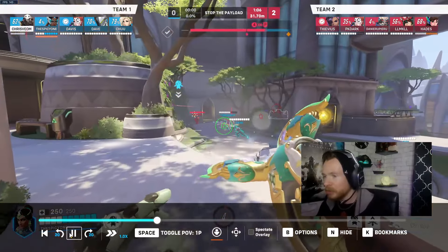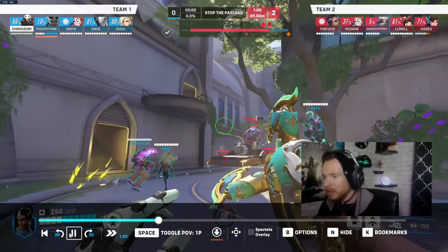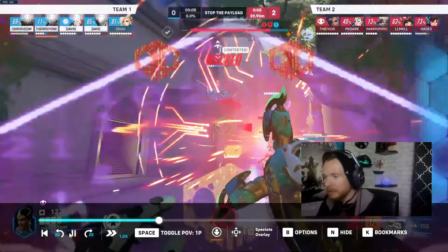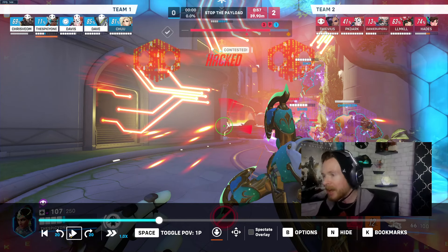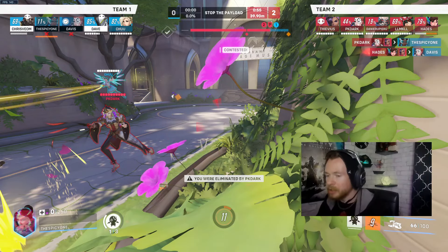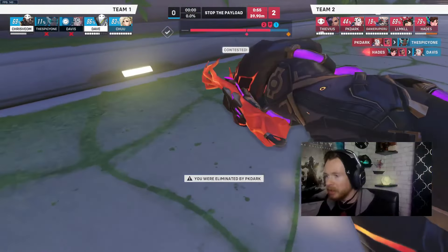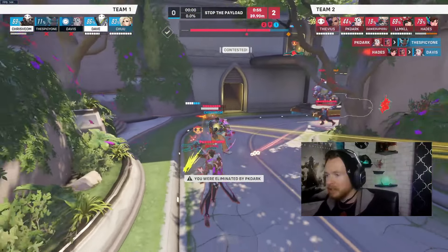Moira is here — you're moving forward to try and contest this point. You're throwing the right-clicks. That's an unfortunate hack. That teleporter placement is top tier — exactly what you want. You put yourself in a position where you can beam down on them like fish in a barrel as they come through the doorway, then teleport to safety. Unfortunately you got hacked at that moment, Mercy wasn't there, Moira is dead, and you were not able to get heals. You go down again.